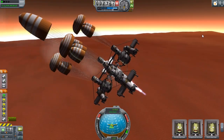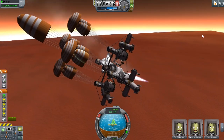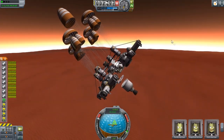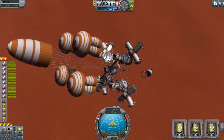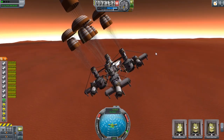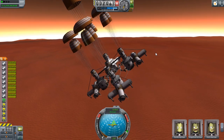There we go — drogue chutes! And wow, that is nice. So we'll get rid of this stage. You served us well, you served us very well. And we'll get the gear down — oh God, turn this off. Gear down? There we go.